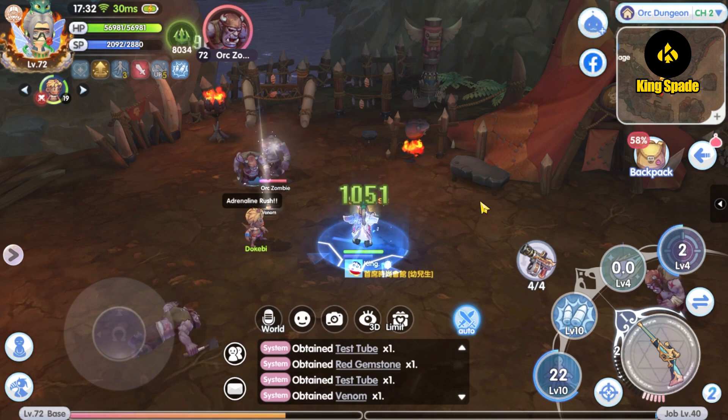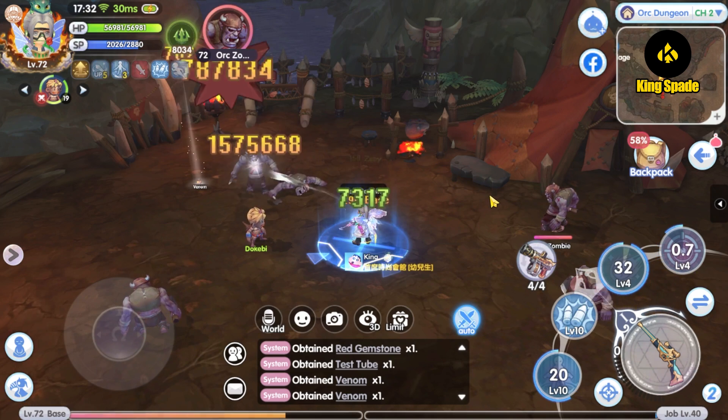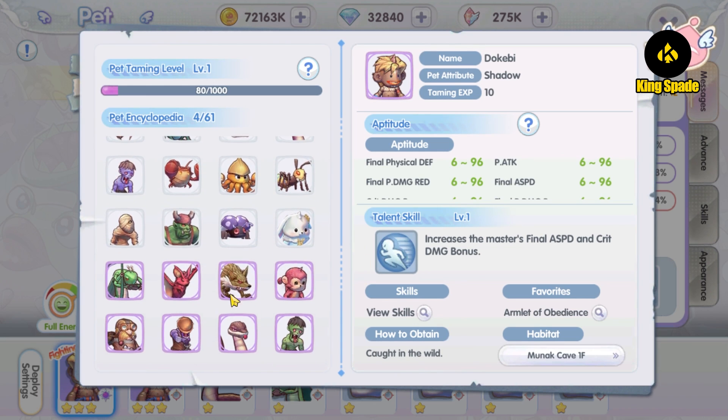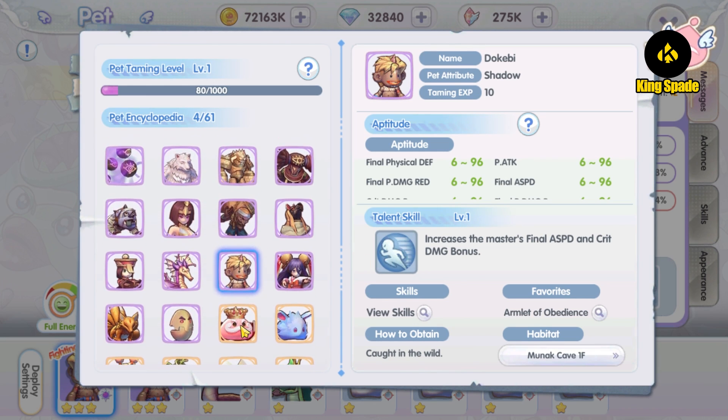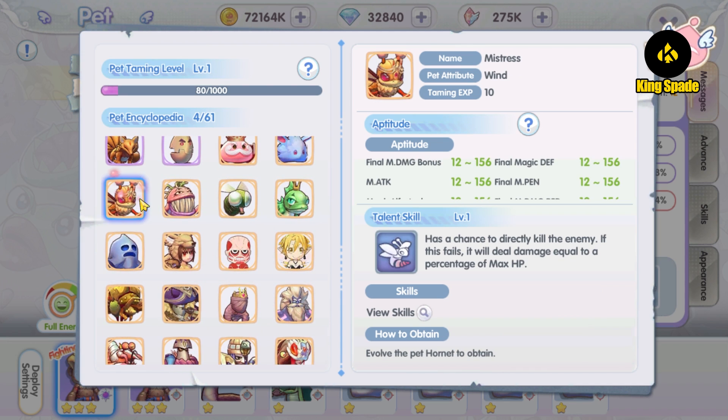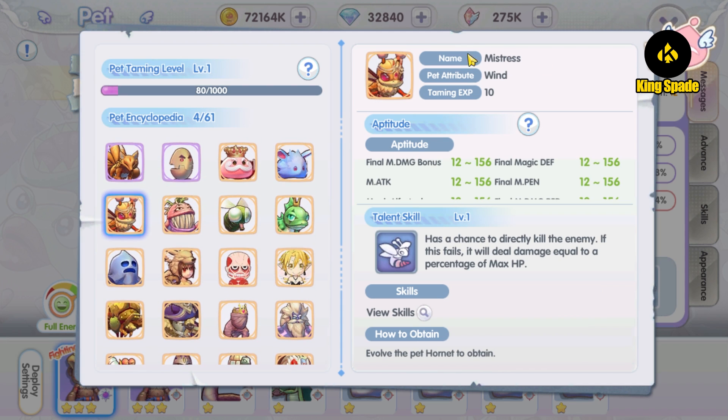So in ROX, how many pets should you have? Ideally, you should have at least one pet for PvP and one pet for PvE. For hardcore PvP players, the usual pet you see in the PvP arena like WOC is the gold pet Mistress, because of its talent skill that can have a chance to one-hit kill your opponent. This is especially useful against those million HP tank classes like the Paladin.